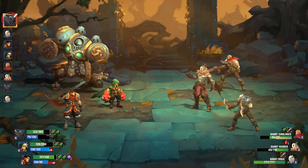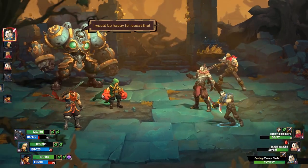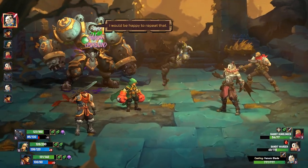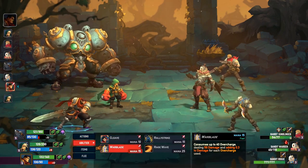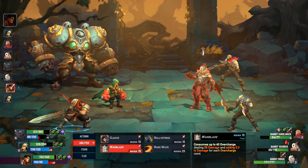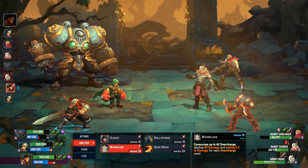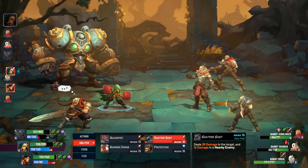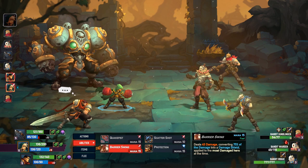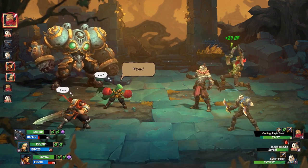A damage shield — I guess we'll start punching through his damage shield, it'll take some time. Abilities: we have Warblade, 59 damage. I guess I'll hit the Bandit Rogue with it. Do we have Scattershot on a nearby enemy? Honestly, Barrier Swing is probably the best thing I can pull off.